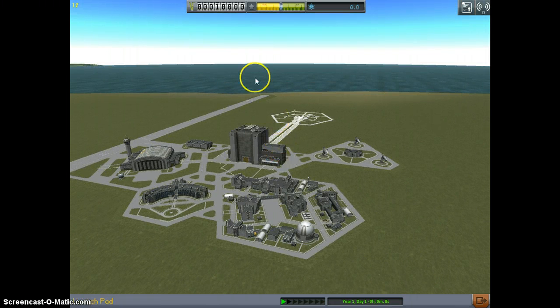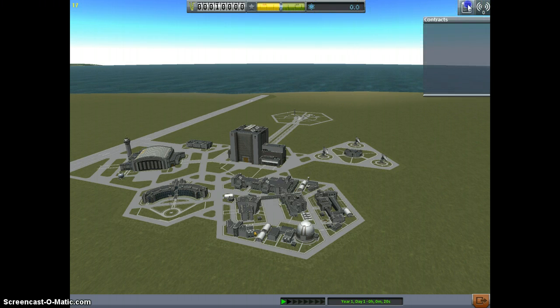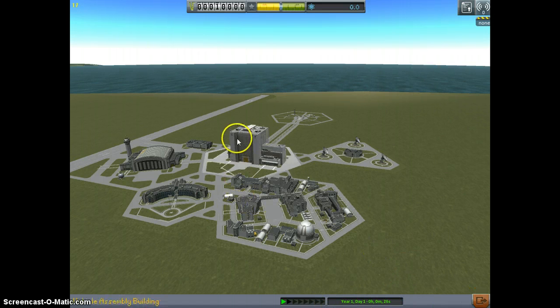Now, you look up here. This bar here - this is like your Kerbal Money sort of thing, this is your fundage. This is your reputation - if you fail you go back, if you succeed you go forward. And science points. And here you've got your contracts bar and your completed contracts bar. Then you've got the same time warp and menu button.